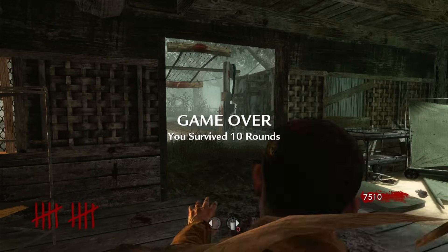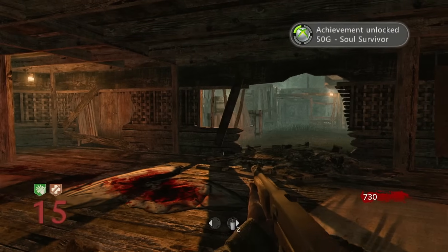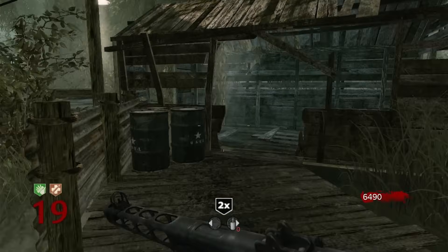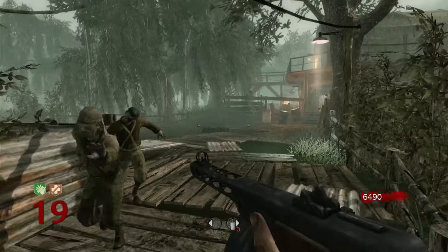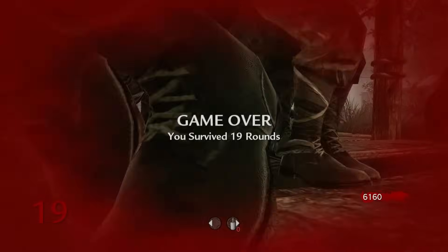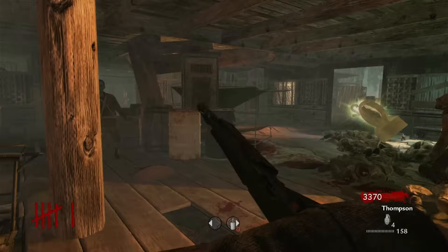A few more brain farts followed — for example letting the cluster get too close to me after luring them inside — but nothing came close to the stupidity of what I did next. I reached the same position again, I had the perks and the guns, unlocking the achievement for reaching wave 15 without being downed along the way, and it should have been smooth sailing from here. But for some unknown reason, whilst rounding them up outside, I decided it was definitely a good time to glance at my computer, and immediately ended up getting stuck on the fence and smacked down from behind. Not my finest moment.